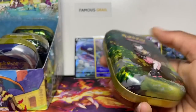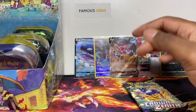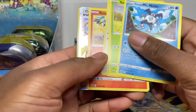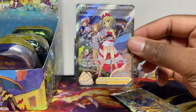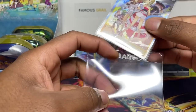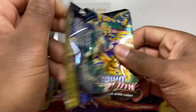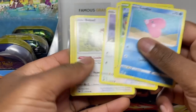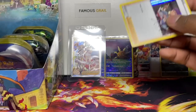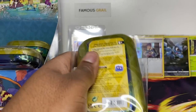Next one is the Marnie tin. I'm keeping all the stickers but leaving the art cards in the tin. Straight into the packs — hit straight away! Irida full art! I don't know the English price but I know Japanese is super expensive. I feel like it's one I want to grade. I think I have one in my collection already but I'll get this one graded regardless. Then double whammy in the second pack — Solrock and the Hop holo! Three hits in that tin. Decent pull rates — these tins haven't let us down.